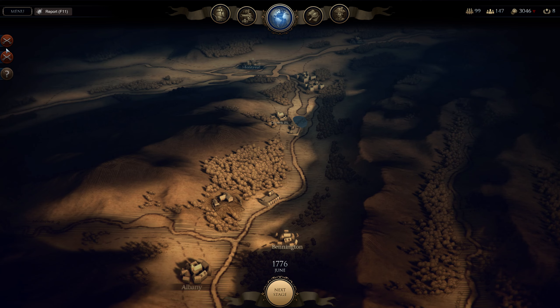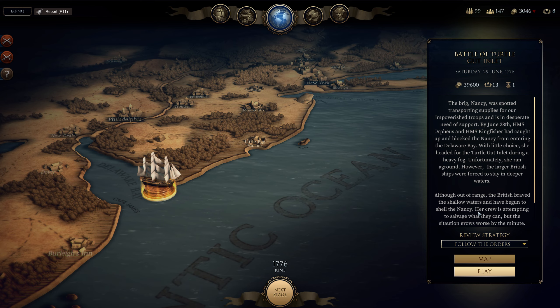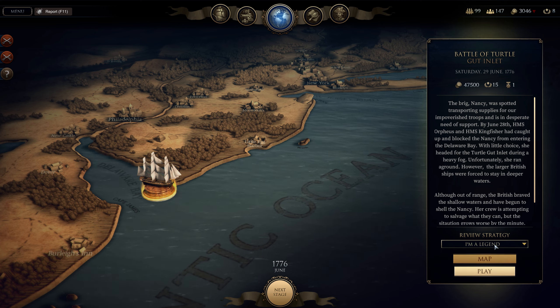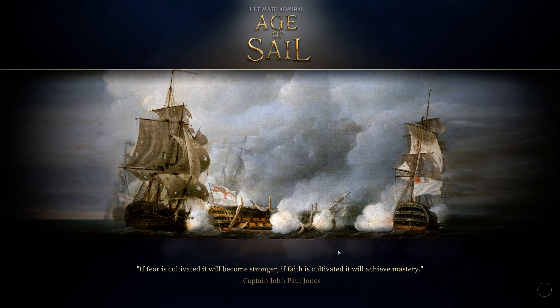The next battle is Battle of Turtle Gut Inlet. Even though I'm playing the easy campaign, I'll go with Legend difficulty. The problem is I ended up getting the Millsford, which was a third-rate Bellinona, and I'm facing Bellinonas in every battle.